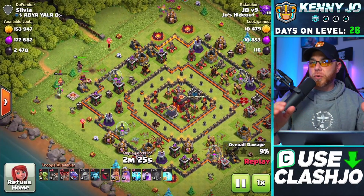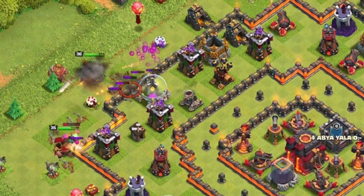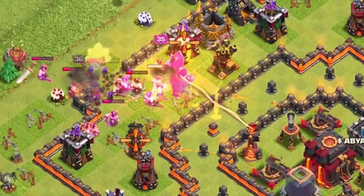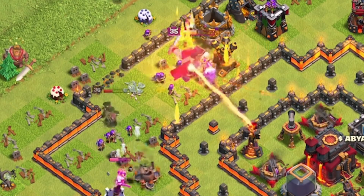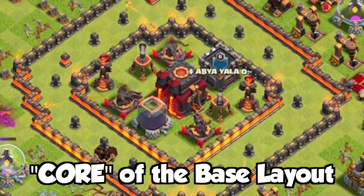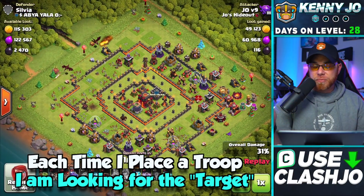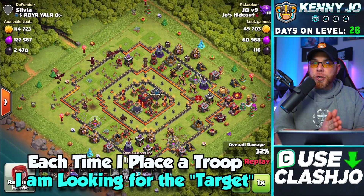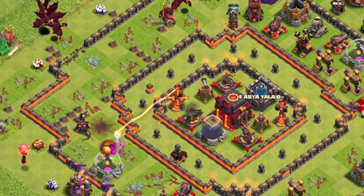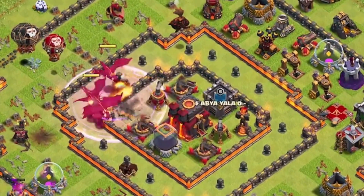Now we need to target another air defense using our heroes, but we're also going to use baby dragons to do the funneling first — clearing exterior buildings so our King and Queen go inside the village. On this particular attack I rotated out some minions and replaced them with wall breakers, to get the King and Queen inside the village and eliminate more air defenses and buildings. We need to funnel and clear as many buildings as possible so our dragons get into the core where the air sweepers and single-target inferno towers are. You'll notice when I was placing dragons I was looking for that crosshair, checking where the dragon was targeting — that's why I dropped that dragon there, hitting the single target.